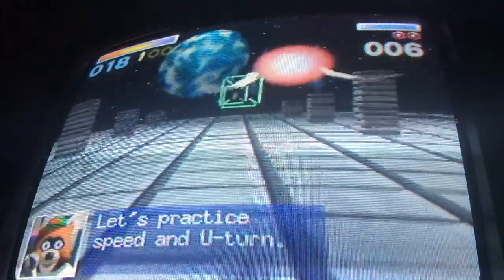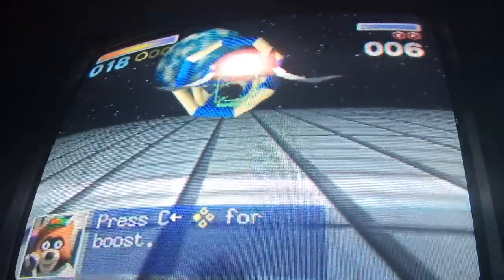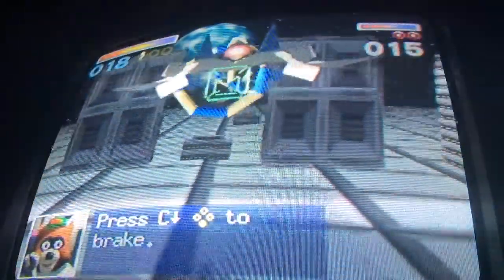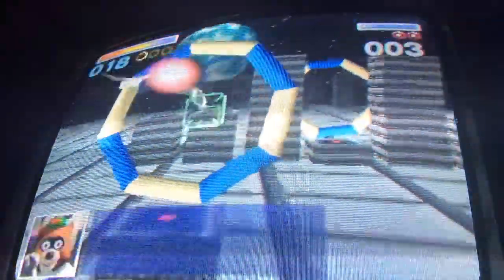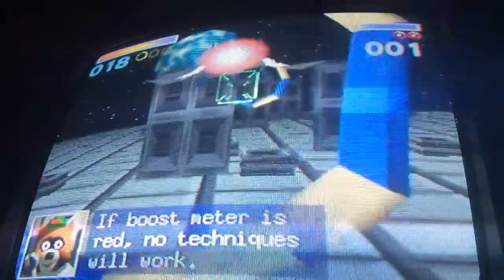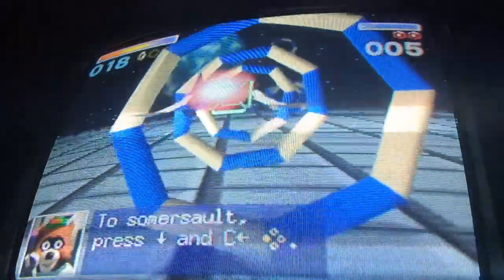Let's practice speed and U-turns. Speed boost to go fast, speed down to brake. For a somersault, press down and C left.